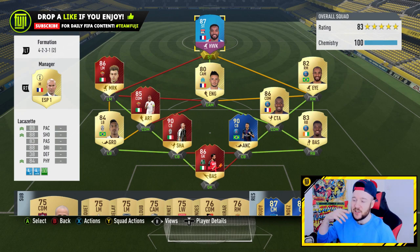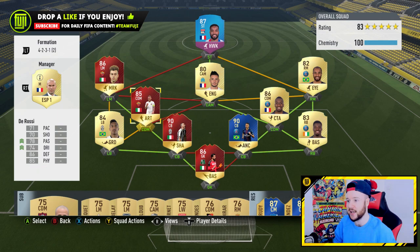I dropped in Lacazette — spoilers, I've sold Lacazette on the Road to Glory series just for the fact that 1.6 million is a lot of coins. And the SBC version is probably not just as good, because that would be a lie — it's not. The Team of the Season is so good. 1.6 million though, it doesn't really interest me to keep him at the club.